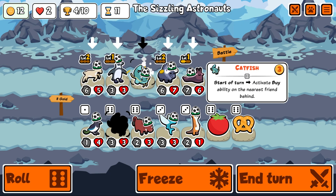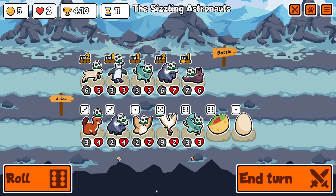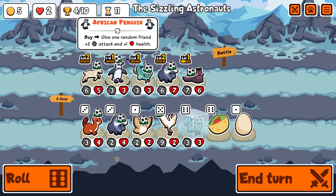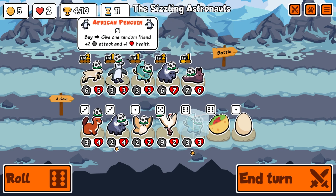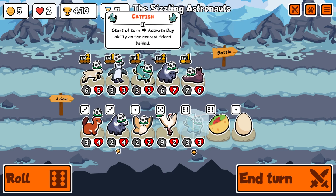A crane behind the ox would be good. Catfish would start the buy ability but I can't keep having everybody like this. Just activate this guy for now. There's the crane I wanted — now do I go with the crane or buff this guy? This is bad — it's a level one pet giving only plus two plus one. I'd rather have the crane but I've wasted so much money doing this.